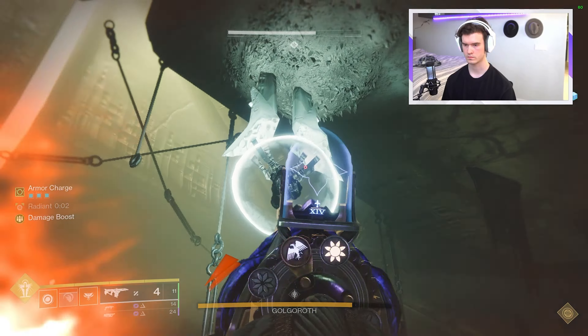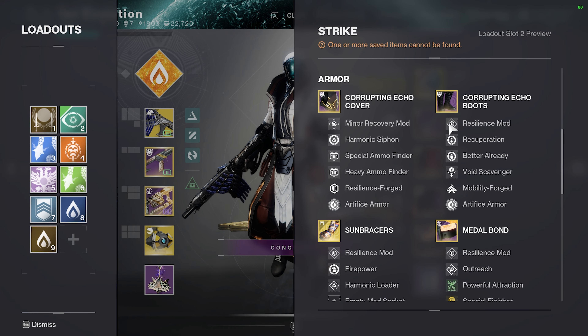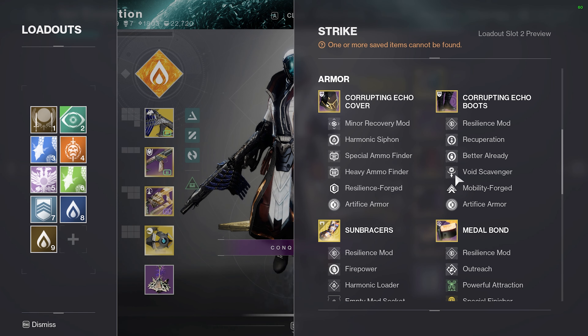Now, of course, with this storing surge build idea comes the practice that you need to start using loadout swaps. One will be for your survivability and your armor charge stacking, and the other will actually use the armor charges when it comes down to damage. The only main difference you need to take into consideration is changing your legs from your survivability mods over to your surge mods.